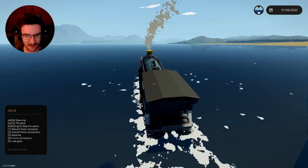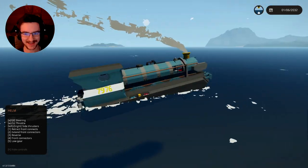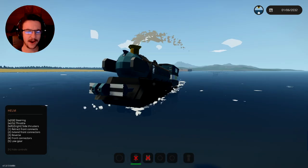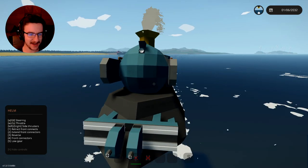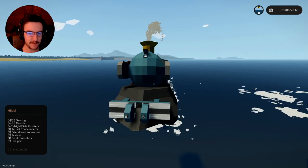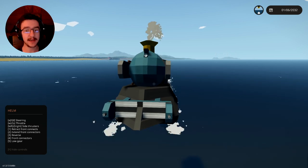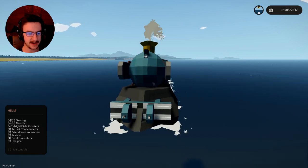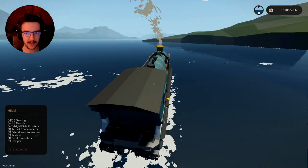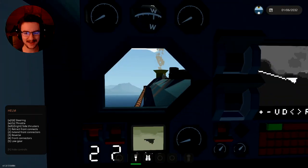Okay, so this thing actually turns very, very quickly. This is weird to see, very strange to see. We need to figure out what this does — it actually says retract front connectors. If I press one, that retracts them; if I press two, that extends them. I honestly have no idea why that would be a thing. Anyway, we're sailing towards a hill, so let's not do that.